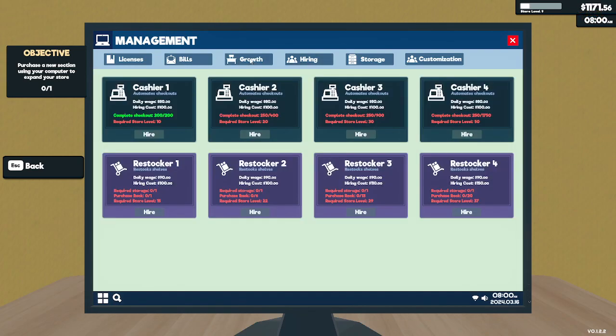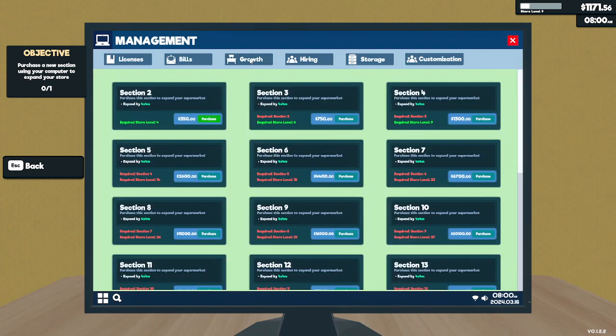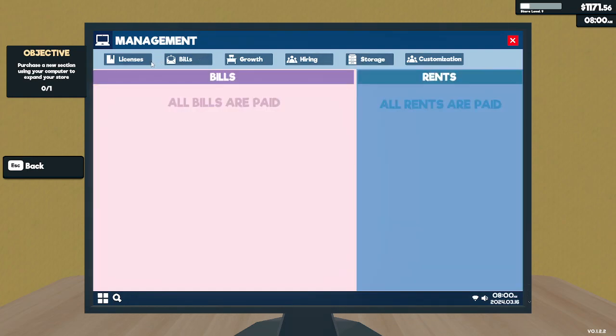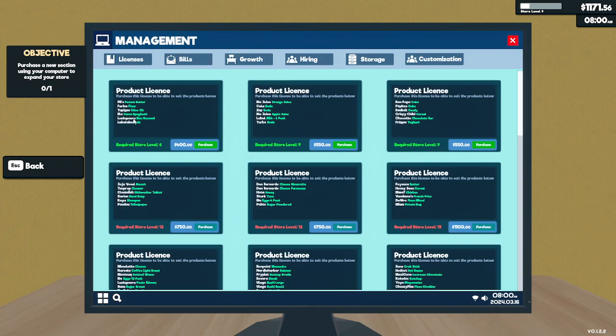Oh, we hit our checkout thing. We need to be level 10 though to get it. We could make the store bigger. Storage. We don't want license. Let me see what that says. We can get more stuff with a $400 one. We could do that, but we've got to be at level 6.